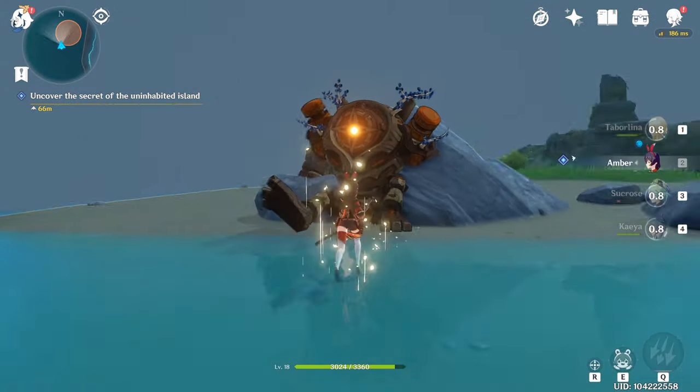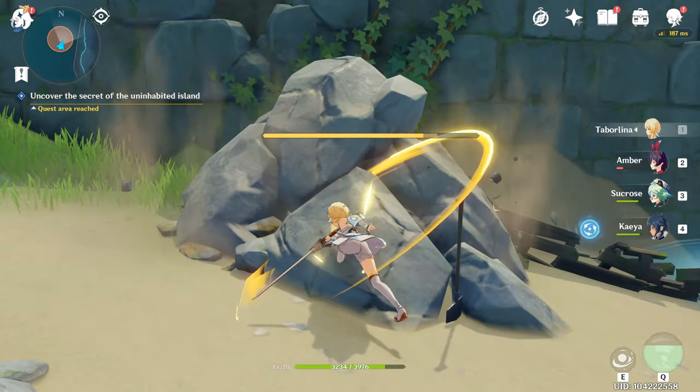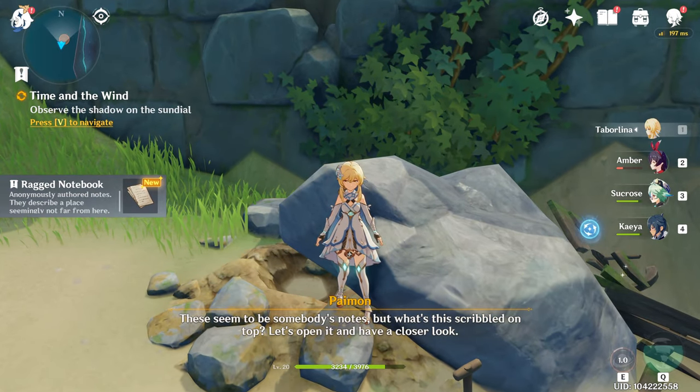You may come across this guy. Just to warn you though, he is level 35. If you continue to look around, you will find a rock pile next to this little encampment here. It will reveal a ragged notebook that gives you hints on how to solve the island's mystery.